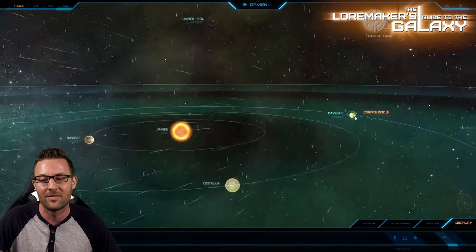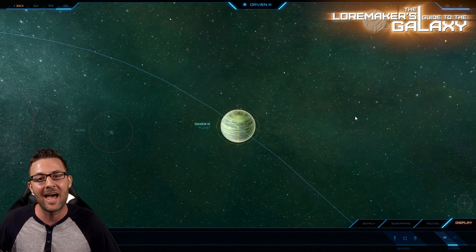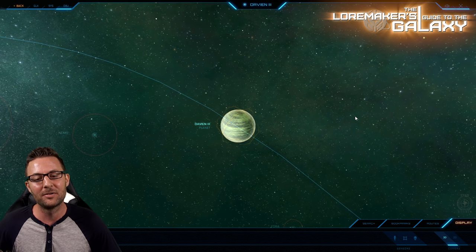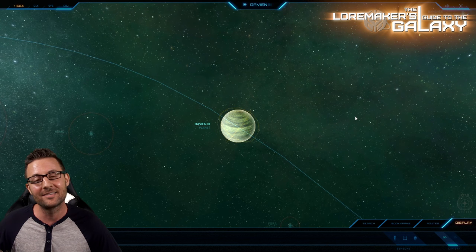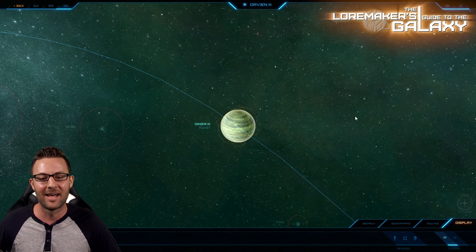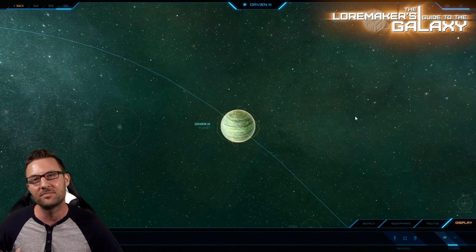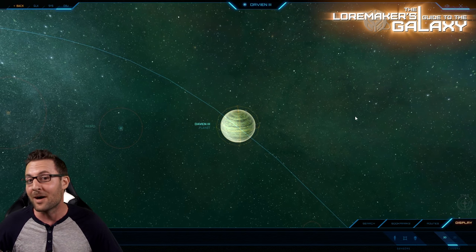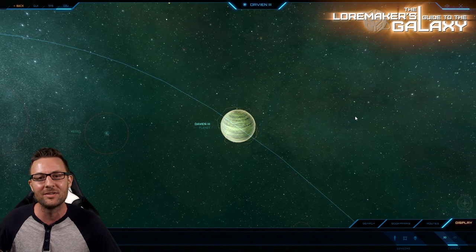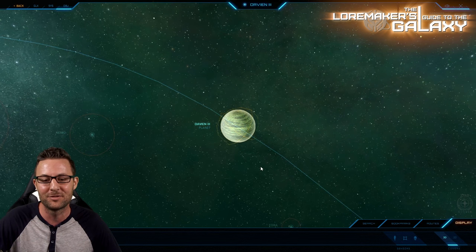Moving on to Davian III. This planet is a terrestrial smog planet with a very dangerous atmosphere filled with acid — the kind you don't want to get too close to. The acid is supposedly so strong it can melt ship hulls. While humanity never considered doing much with it, there are often reports that crime syndicates in the Davian system use this planet to dispose of objects, ships, and people they don't want found. So be careful not only of its acidic atmosphere, but also the type of people who spend time around it.